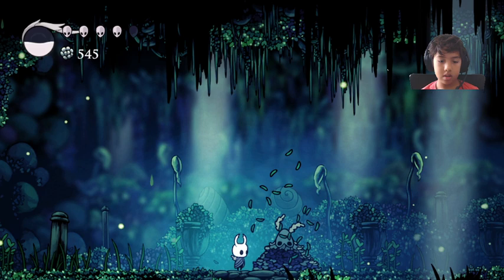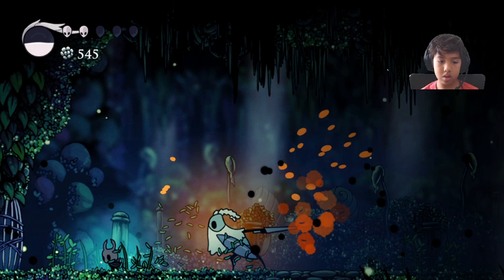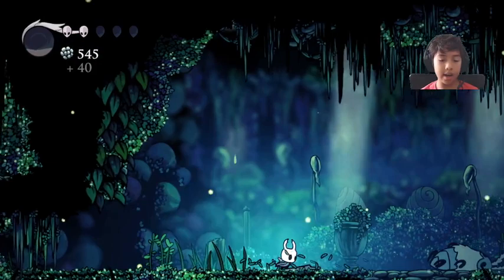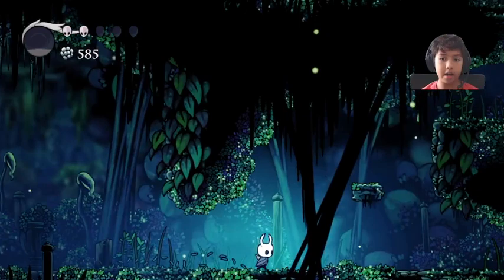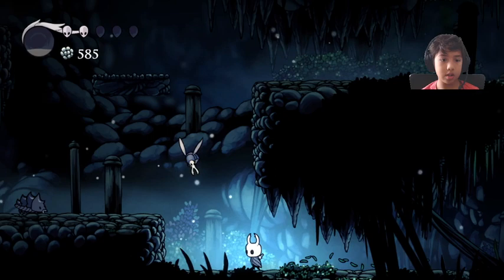Just to the right there's a mini boss. You can't move on to this area without the Vengeful Spirit ability, so since you have that, it's a lot easier to defeat him — though you do need Vengeful Spirit just to reach him. That was not the main boss fight, just a mini boss.